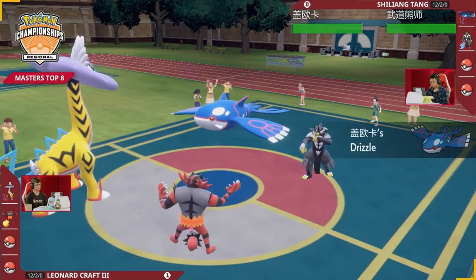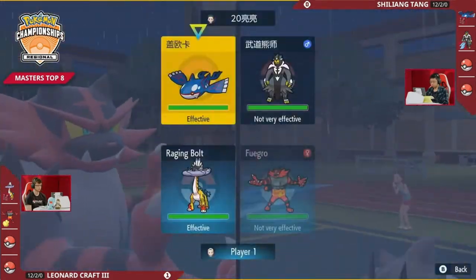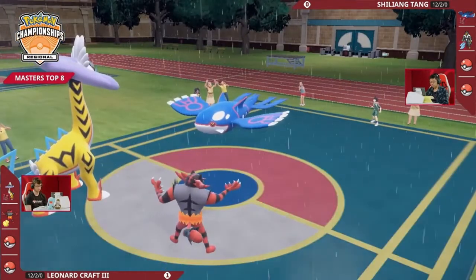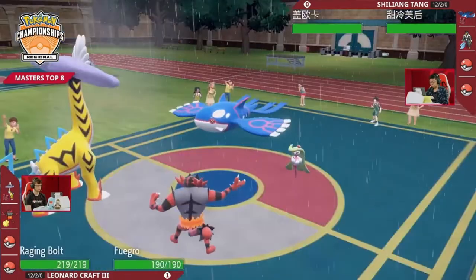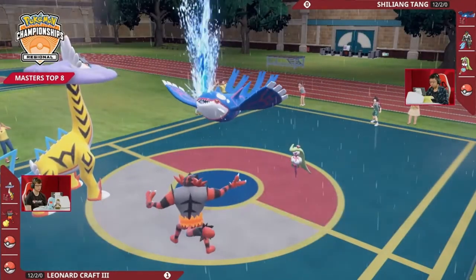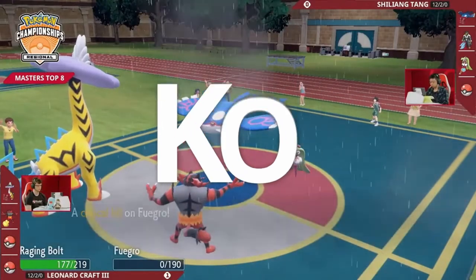Something really interesting here is that because Leonard's Incineroar actually outspeeds Raging Bolt, you could go for Terra Grass and Knock Off into Kyogre — there's no way, no way, no way, NO WAY! Wait — no! I can't believe it! Sirena has got to be the switch-in here saying, yeah, you're going to take out one of them. Leonard says, you know what, maybe I won't. Knock Off into the Kyogre — it's not even going to Terra anyway, so this Sirena is gone. And the Raging Bolt — here's the Water Spout. There's no way it survives this.